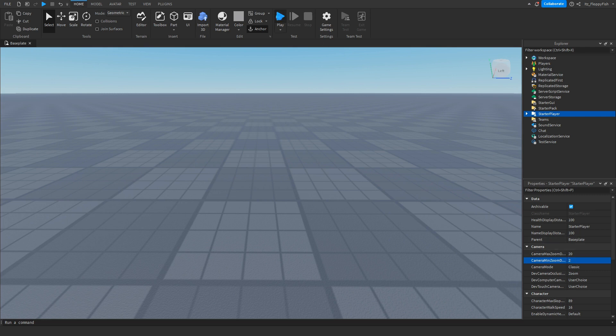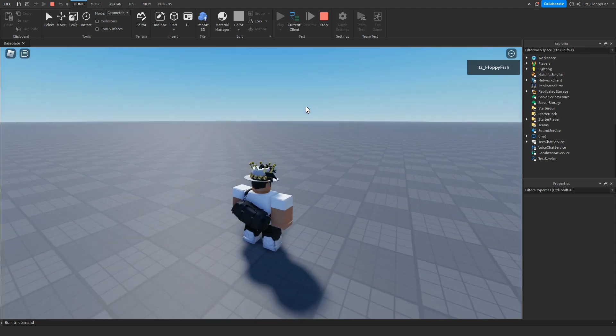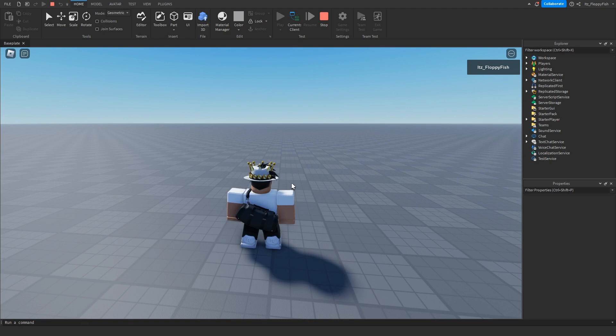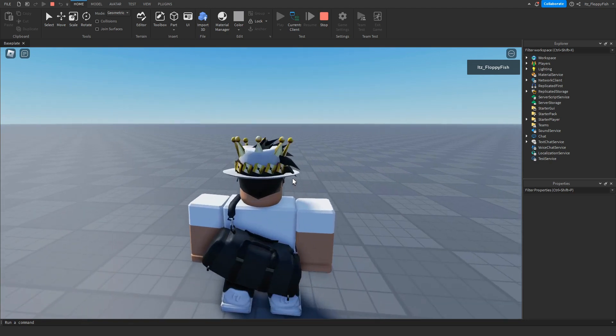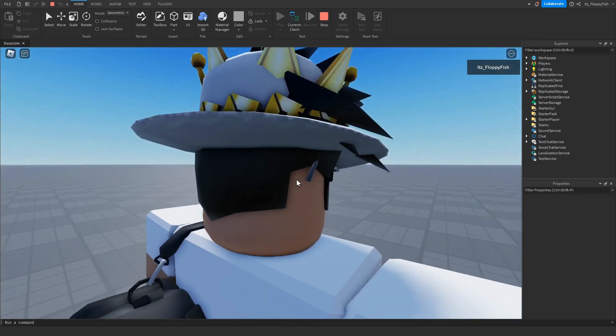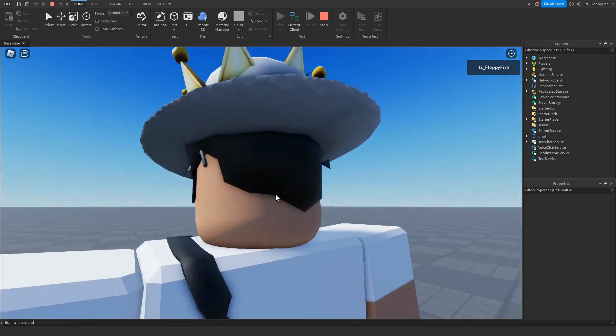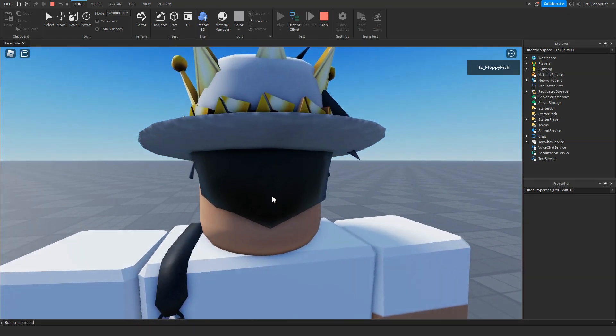Click Play and we've loaded back in. As you can see we can't zoom out as far as before because our max distance is now 20. And the minimum zoom distance is 2, meaning we basically see the back of our head and we can't go into first-person mode.